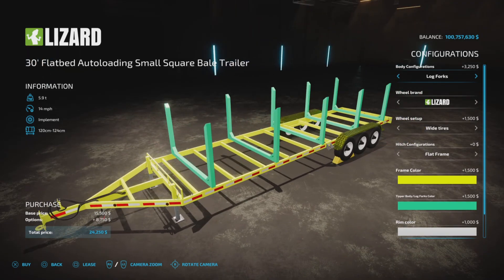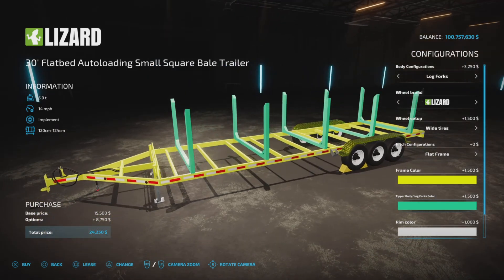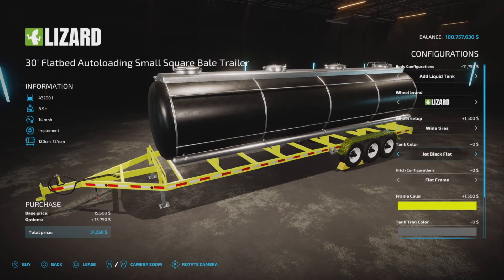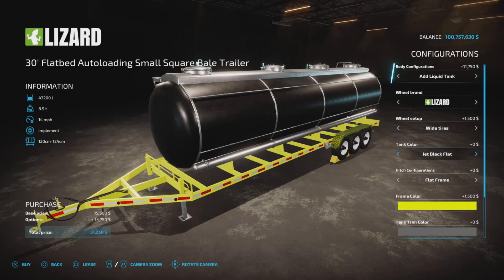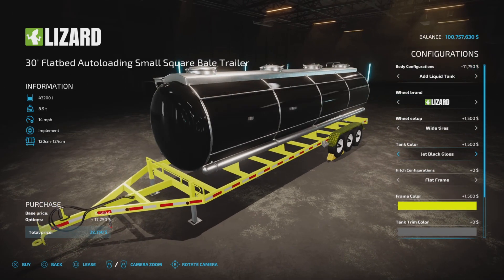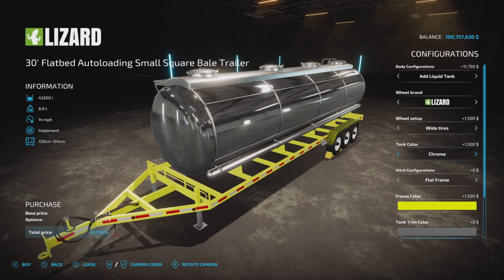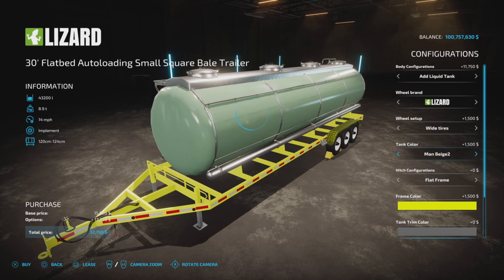If you go to the log forks configuration, you have frame color, tipper body color for the stanchions, and rim color. On the liquid tank, a tank color option is added and the wheel setup has many rim finishes: black flat, check black, black gloss, polished aluminum, galvanized, stainless, chrome, red, green, beige, and orange.